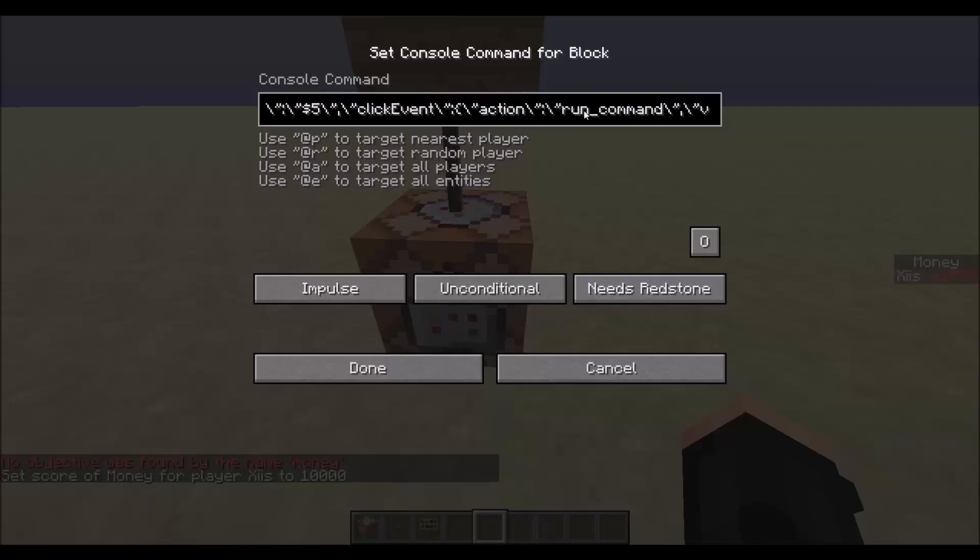The click event will run a tellraw command. If their score is five or more, it will tell the player that they bought one coal. The colour here is green — so red means you haven't got enough, and green means you have enough.